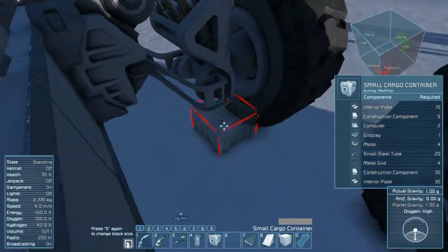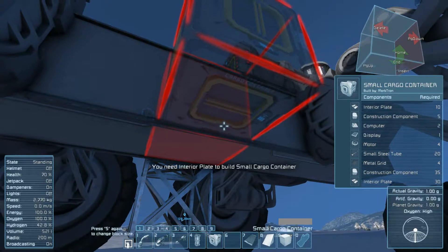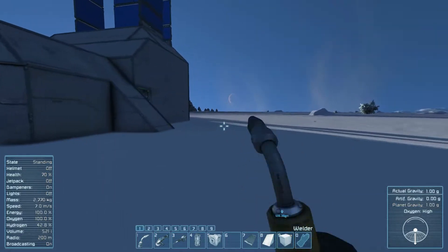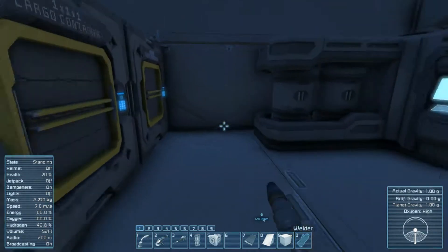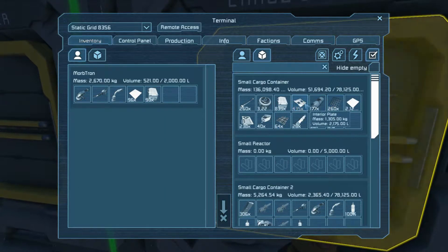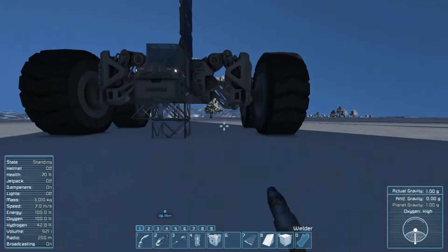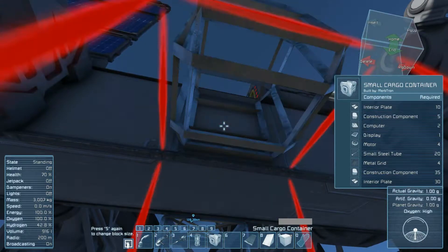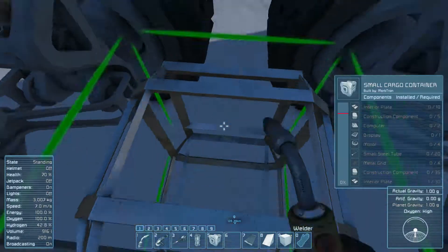Will you snap? You will snap when you snap over here. You can snap over there. Need an interior plate to start the process of building that. So interior plate — let's take that much. All right, bam. We're going to go up here to actually build it.